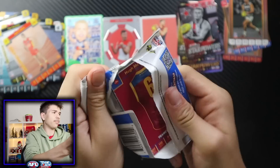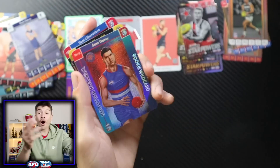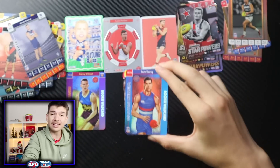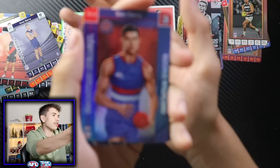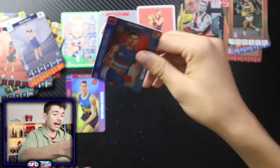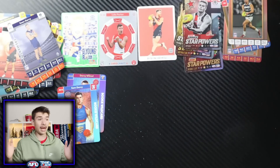Let's try and get a second one — there's a chance. Pack nine: Zach Merrett, Sean Darcy — and oh! We've gotten two Rising Star Wild cards in a row! Sam Darcy and Darcy Wilmot — I have never done that before. I've done plenty of breaks before, but I've never gotten two Wild cards back to back. How cool is that? As I said, we got them from separate boxes, separate cases, so there was a chance of something like that happening. And we've just gone bang, bang.